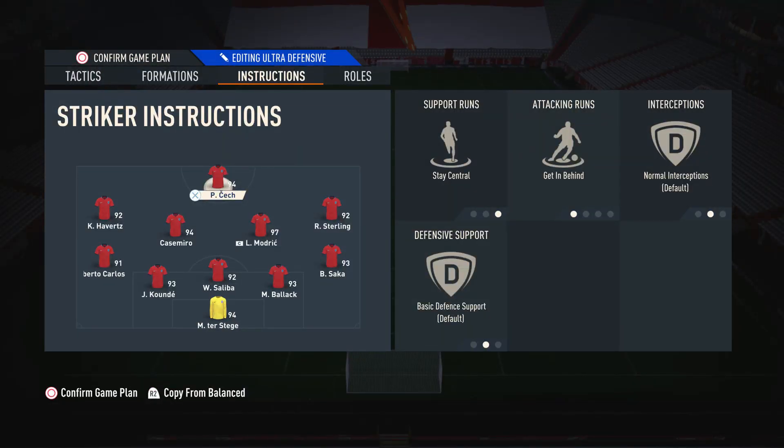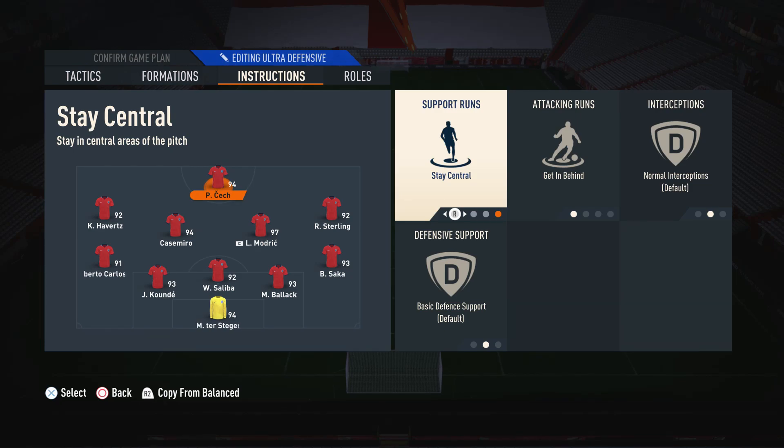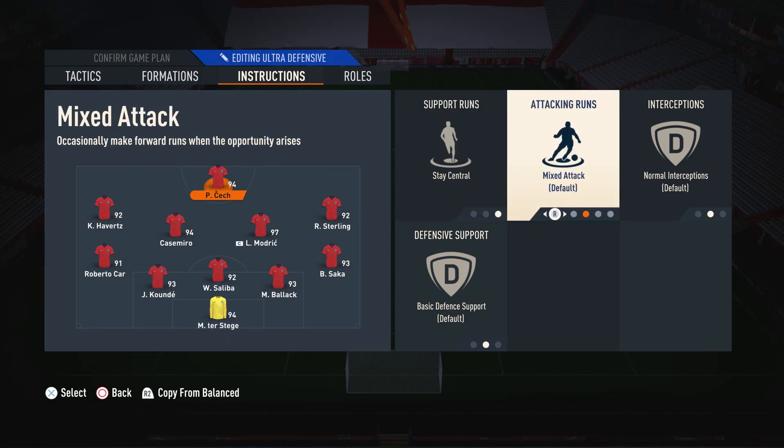Moving on to the player instructions. On the striker, I like to have him on stay central and get in behind. The reason we have him on stay central is because we don't want him drifting off into those wider areas — we want him primarily in central positions so we always know where he's going to be. We also have him on get in behind as opposed to mixed attack, because on get in behind he'll always make those darting runs to give you the most chances possible. Now if you're playing against somebody that is really good defensively and constantly reading that through ball, you can switch this up to mixed attack and they'll make more versatile runs — sometimes coming short to receive the ball. When I'm playing against a good opponent, mixed attack helps me out a lot more.